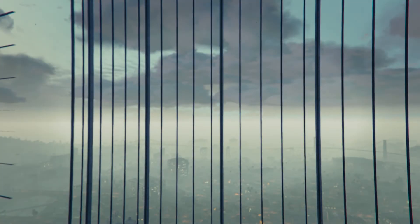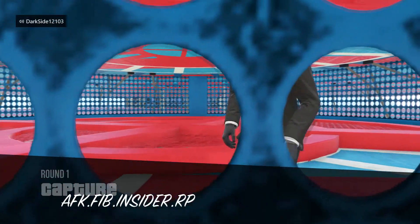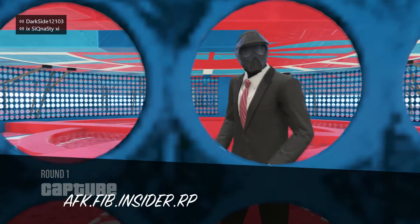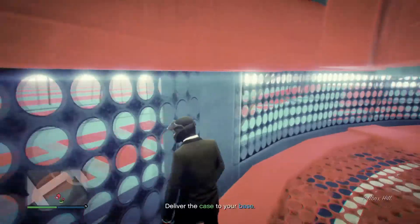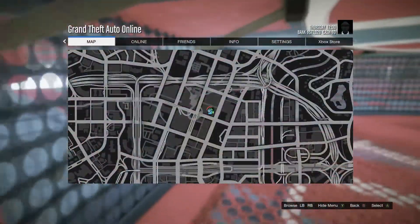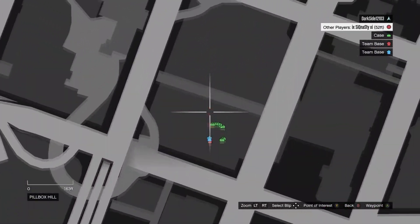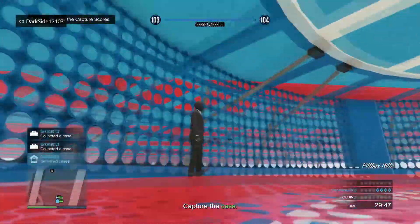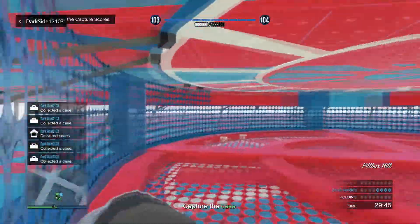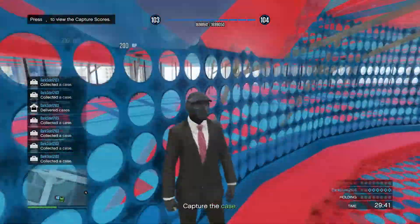This is the easiest part — just get anything you have like a rubber band that can hold your left analog stick up in a left direction so that you are running against the wall. This will prevent you from timing out of the job, and it will also let you get the briefcases because that is how you get the money and RP. Once you've got that set up you are basically golden — just don't forget to plug your controller in.